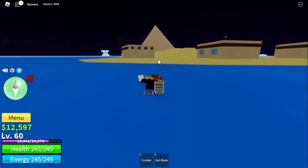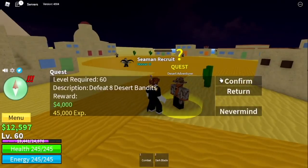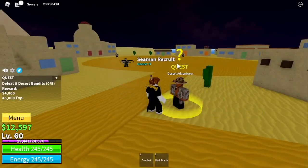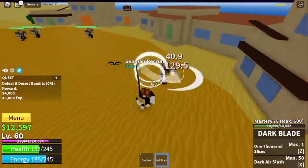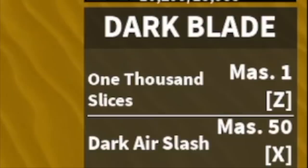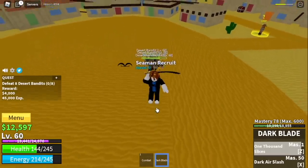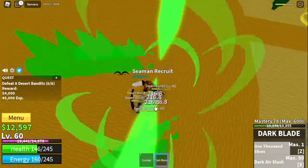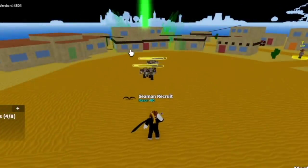Moving on to our next island: the Desert. We're gonna start with the Desert Bandits. You're just gonna lure 4 at a time — you need to defeat 8. Now we're gonna use our Dark Air Slash and also 1,000 Slashes as a combo. Sets of X and Z skill is enough with some left clicks.